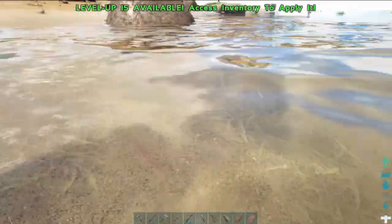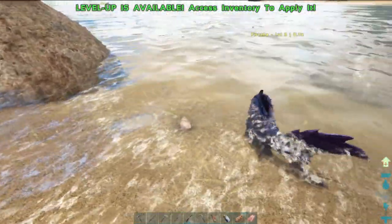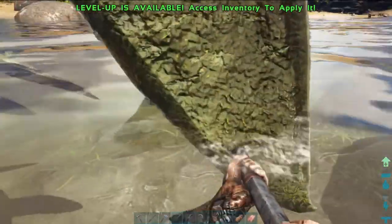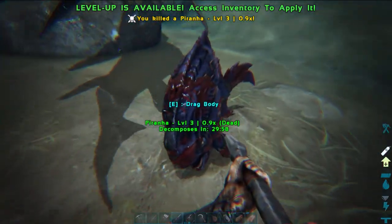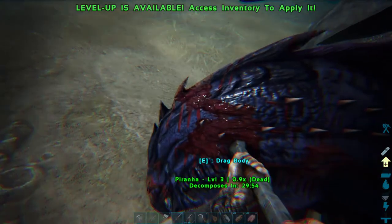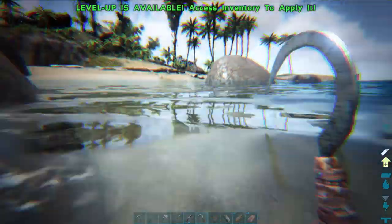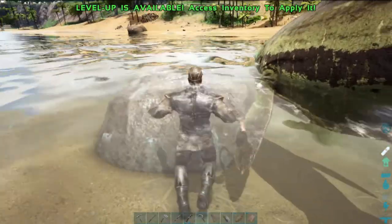Piranha! We can deal with him now because we've got the right weapons. Pike is the best thing to get a piranha with. And he's down. Now I don't know if I'm going to use my sickle because I might be able to get a bit of prime fish out of him. No. So I'll just keep this guy in check.